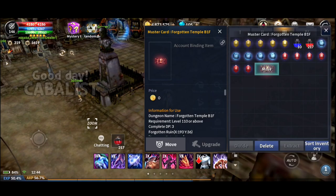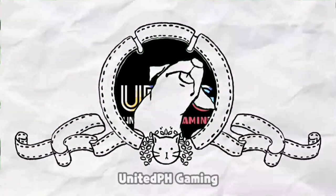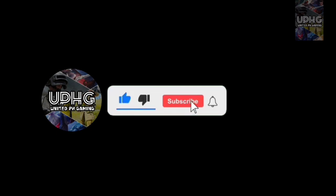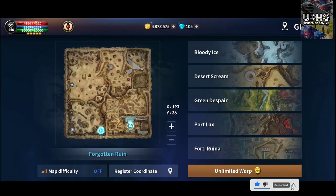Good day Kabbalist. Today we are going to show you the guide for Forgotten Temple B1F Dungeon, also known as FT1. This dungeon is relatively short and is located at the very end of the Forgotten Ruins map.